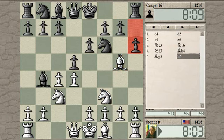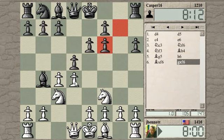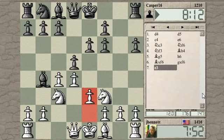Sort of like a delayed Nimzo-Indian. So now I have to decide what to do with that Bishop. I think I will trade the Bishop off — oh, he took with the pawn. I was really expecting him to take with the Queen. And then play E3 anyway.